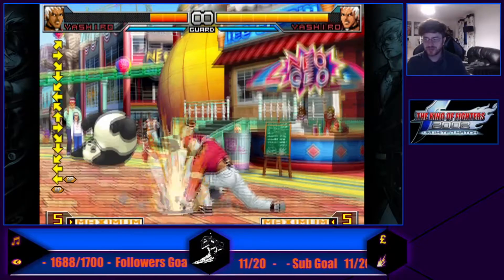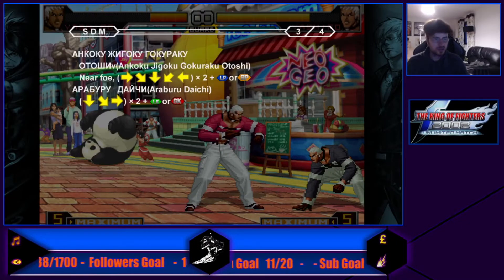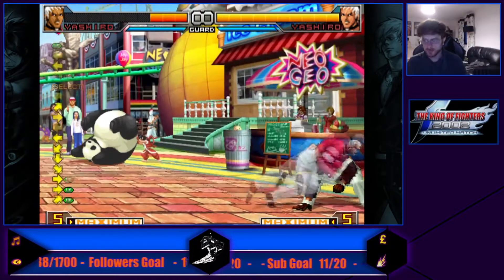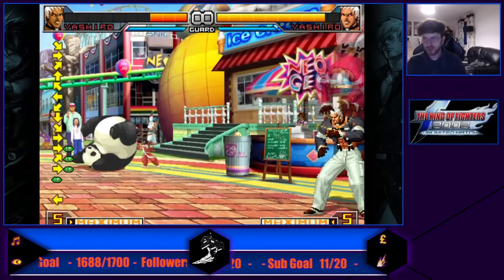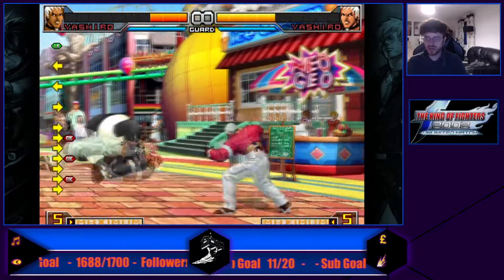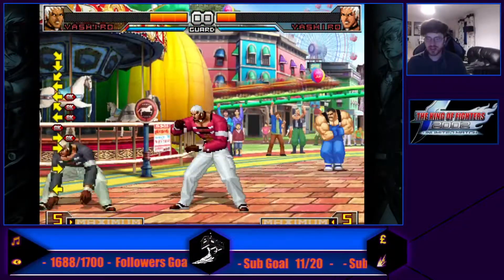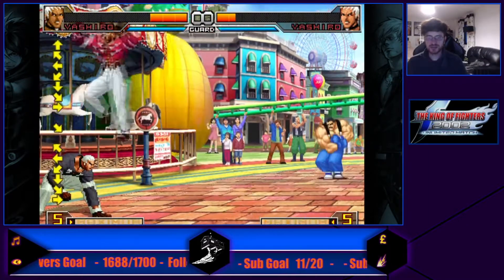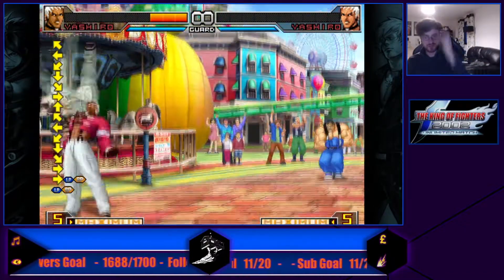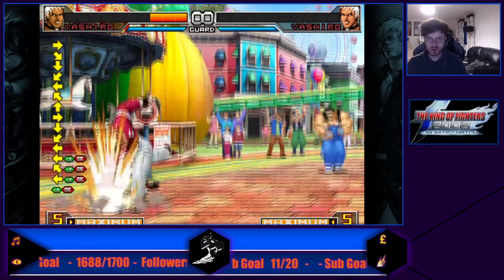Super grab — fairly standard combo grab. Double quarter circle — I don't ever see this move used. Unless you're going over fireballs, it doesn't really do much — it's not of real use. Level two also — I don't see it used either.